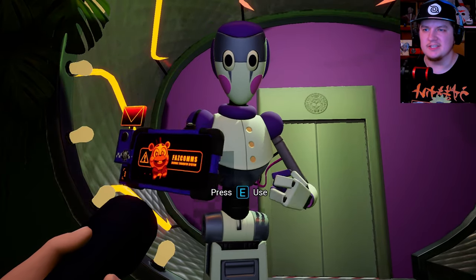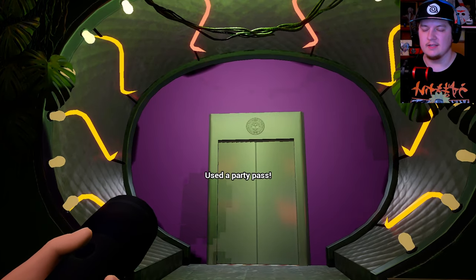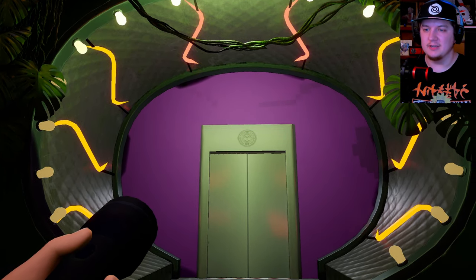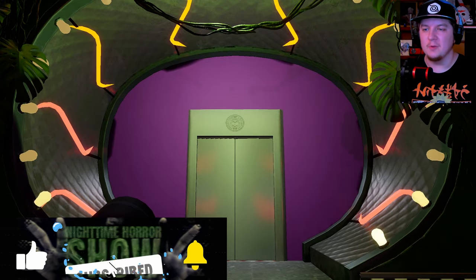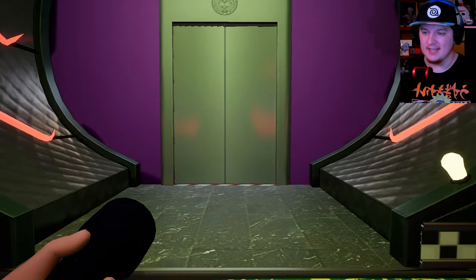The easiest part is just going through Freddy's room. You go through the vent I went through in the first video - you use the screwdriver, the same way you got away from that little rabbit lady - and you open up the vent that leads to Chica's room. Don't worry, Chica is not there.